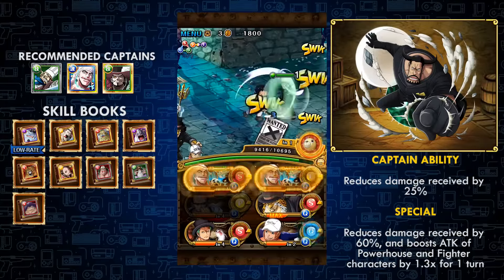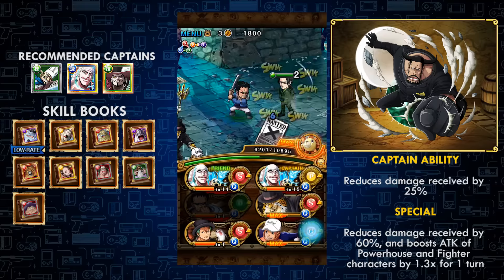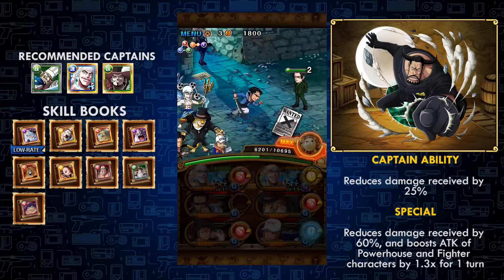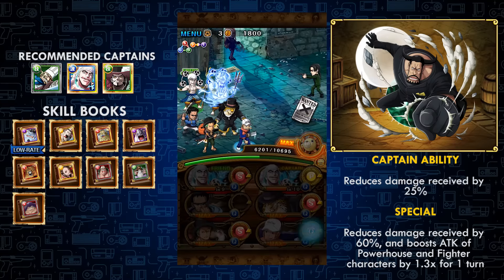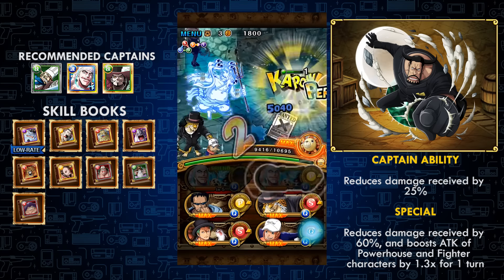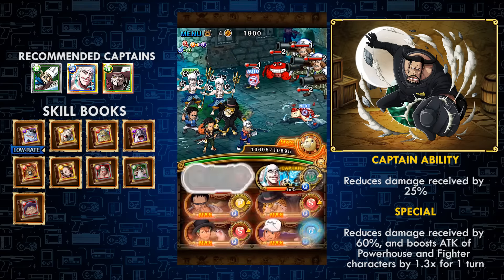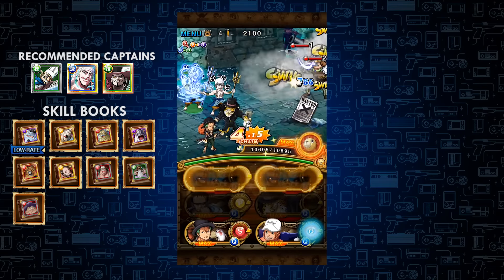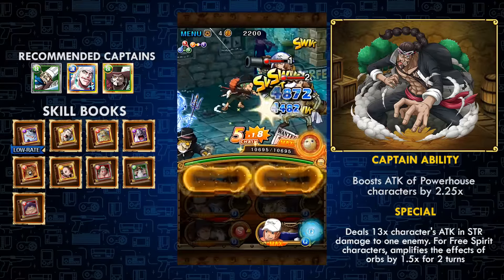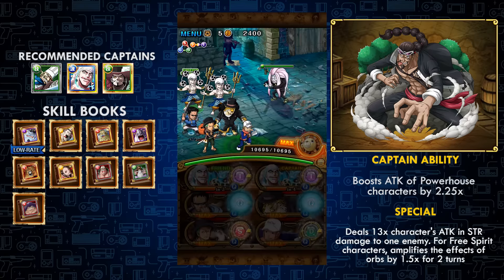Blueno is a PSI fighter powerhouse. His captain ability reduces damage by 25%, which is pretty awful, but his special reduces damage by 60% and boosts powerhouse and fighters by 1.3 times for one turn, which is borderline okay. His stats are also decent — 2000 HP and 700 attack isn't great but he's not terrible if you're starting out. The main character to get is the final boss Jabra, because he boosts powerhouse by 2.25 times, which is pretty powerful for a free character, and his special boosts orbs for two turns.